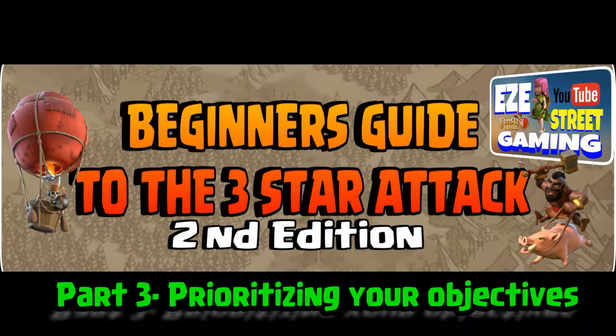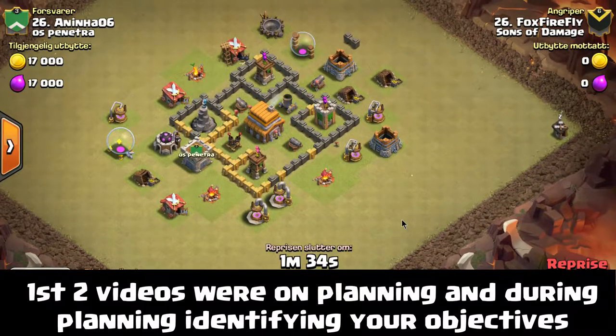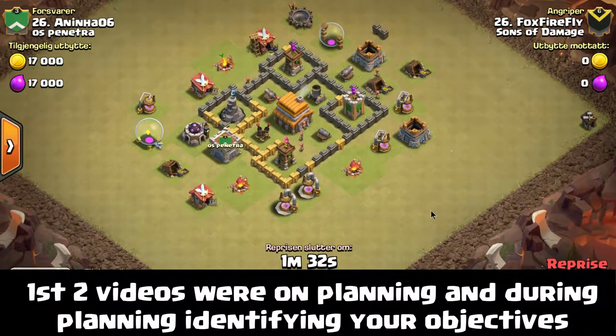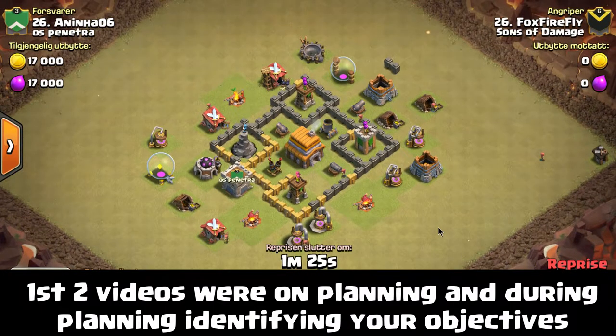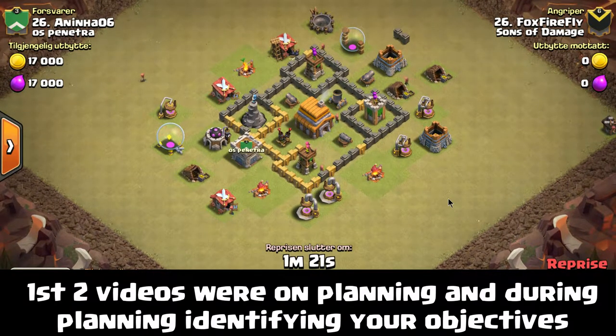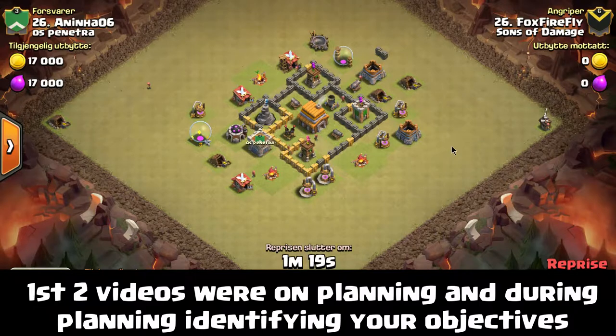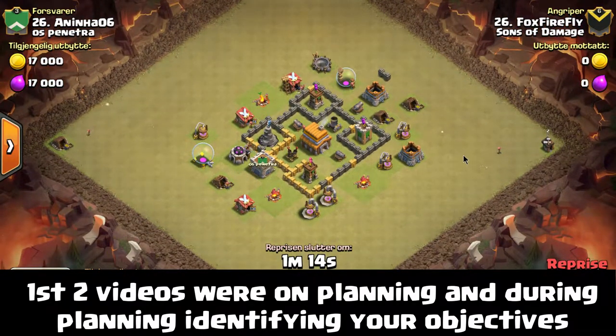Welcome back everybody, this is EZ. We're doing part three of a three-part series: Beginner's Guide to the Three Star Attack. If you watched the first two videos, they were basically on planning out the attack and identifying different objectives you want to accomplish. What you should have taken from those videos is that there's a process involved before you even start every attack, going over all the different steps you want to accomplish.